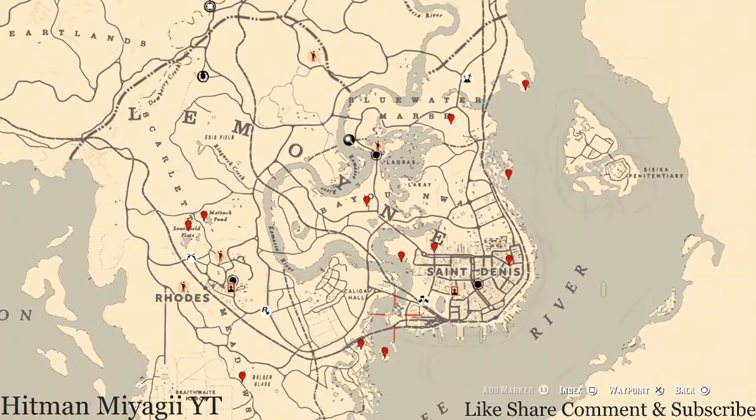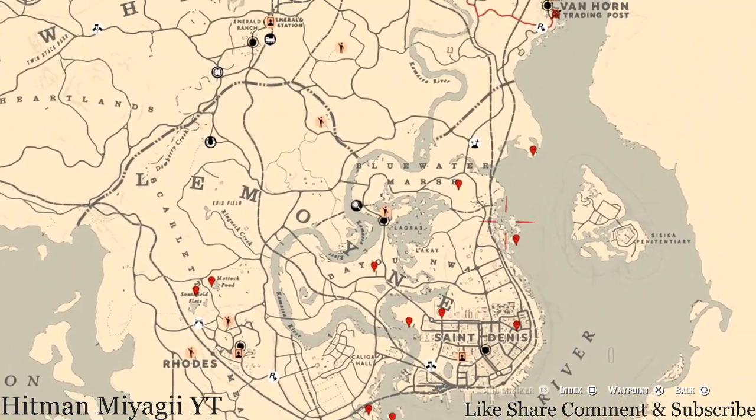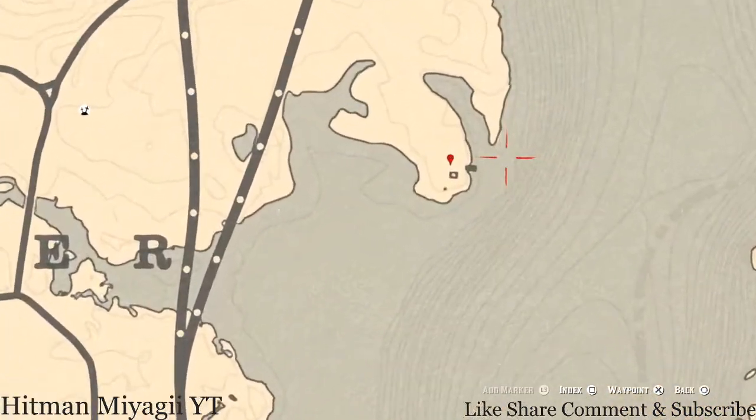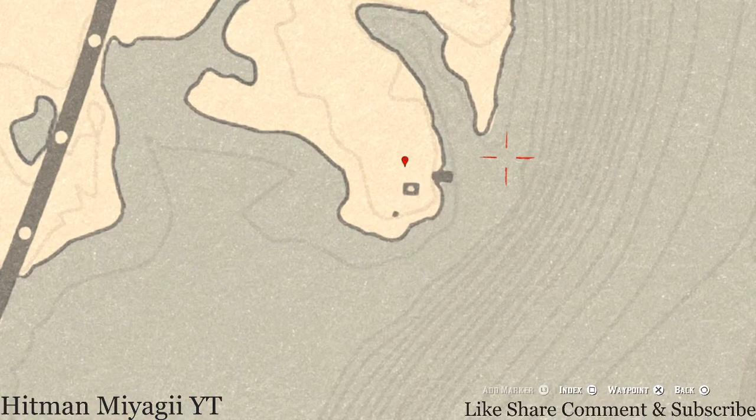Let's get to the items we'll find across the Lemoine area of the map. Starting at the topmost item, which is a family heirloom — this is a dig spot, you only need your shovel for this. It's a metal hairpin. You do not need your metal detector because it's a pile of dirt that you just dig up.